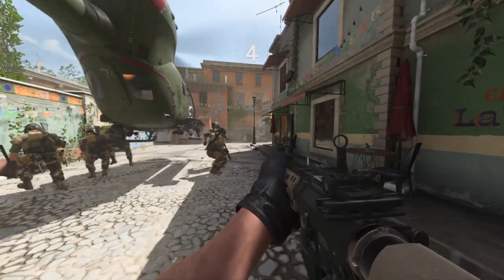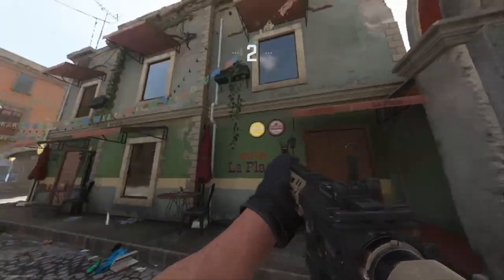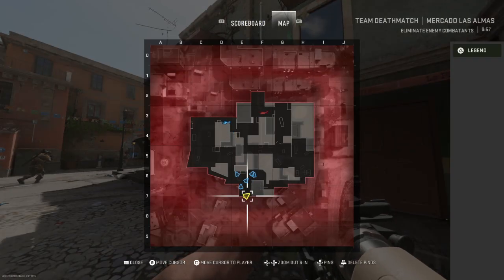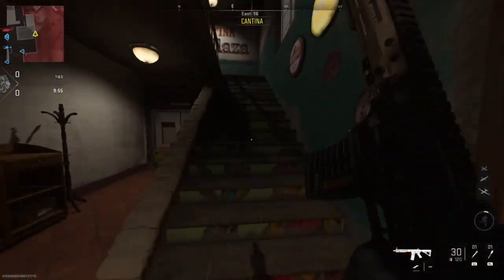What's up guys, it is Kingman, welcome back to the channel. Today I'm showing you a top of the map glitch on Mercado Las Almas on Modern Warfare 2 Beta. I decided to show you this because I want you to have fun with it and it's absolutely awesome.